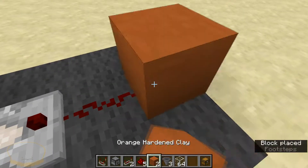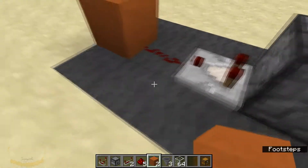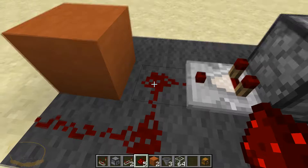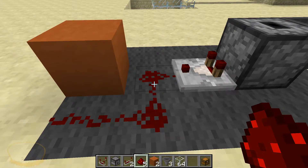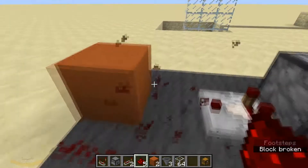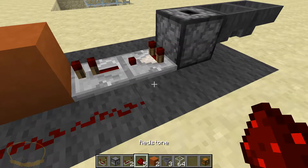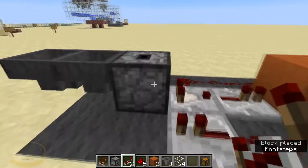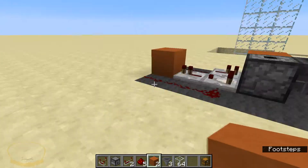Again, we're going to put a repeater — and let me show you why. If you put that into a block directly, it's not going to work. Let's go ahead and finish this. It connects — that's problem number one. And even if it didn't connect, it would still not give out a long enough redstone length to power it. That's why we use the repeaters. Let's go ahead and put you back into here. One, two — you're going to go into the second repeater, which goes into a block. And believe it or not, that is it. There's nothing else you have to do.